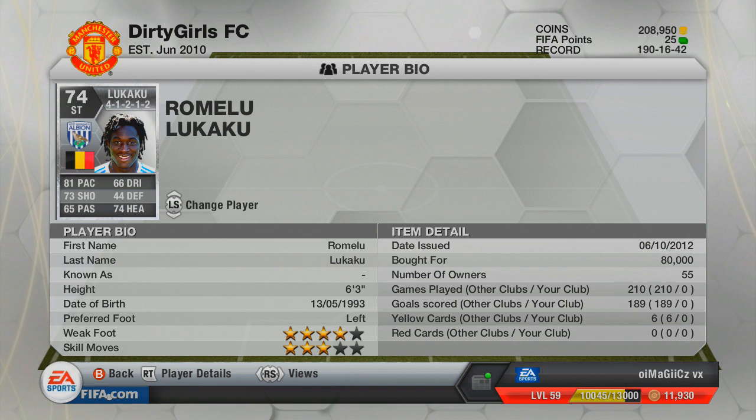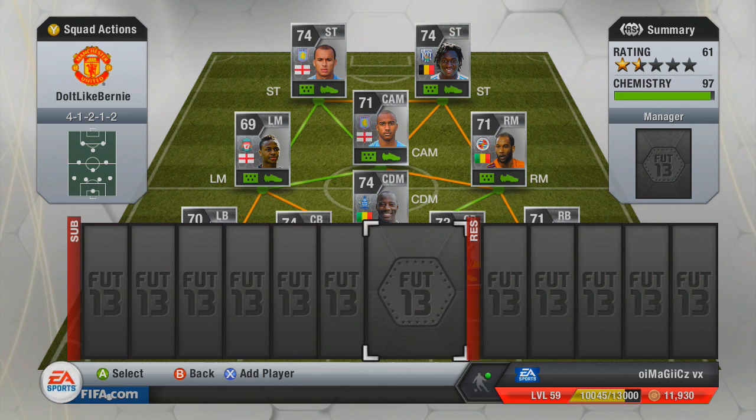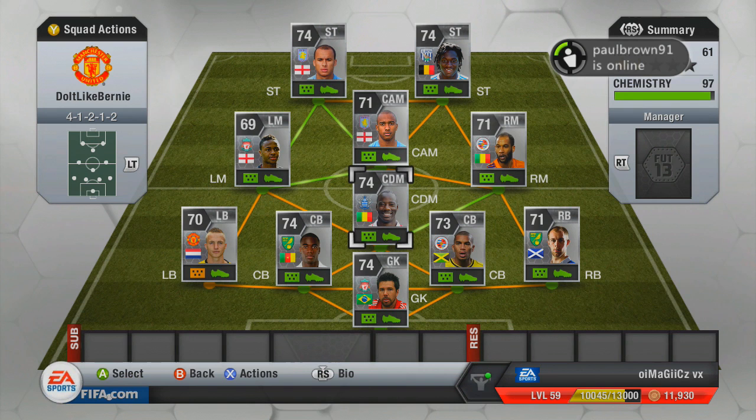Moving on to Romelu Lukaku: listed at 81 pace, but he is so much quicker than that in-game. He's got 73 shot, but if you get him clear on his left foot and take a shot, that is going in the back of the net. He's got 4-star weak foot but only 3-star skills. He's 80k — not the cheapest player, but definitely worth it. This is the first overpowered squad I've played where I've beaten everyone so far.